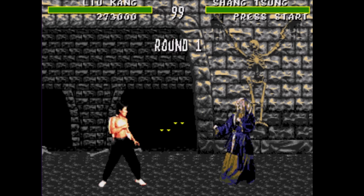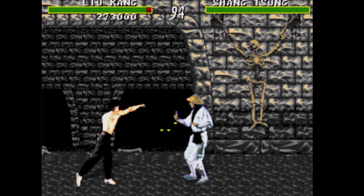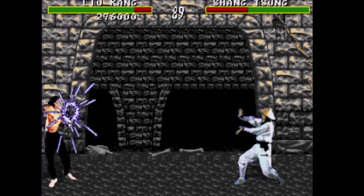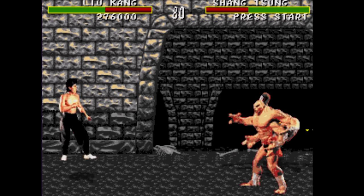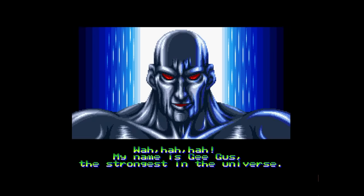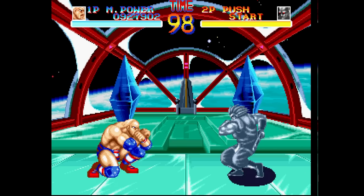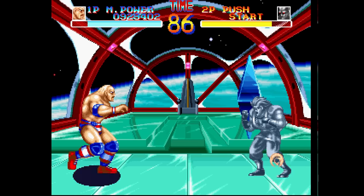Let's go back roughly 30 years to October of 1992, when Mortal Kombat first hit the arcades — and with it, Shang Tsung. Now Shang Tsung is one of the first and one of the best mimic characters. A few months before Mortal Kombat was released, in July of 1992, a game from Japan called World Heroes hit the arcades. The final boss of World Heroes was also a shape-shifting mimic character — his name was Gigas. And so Gigas takes home the award for being the first mimic character in fighting games.